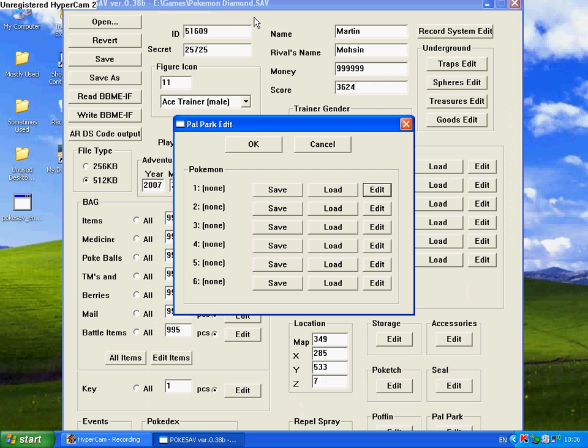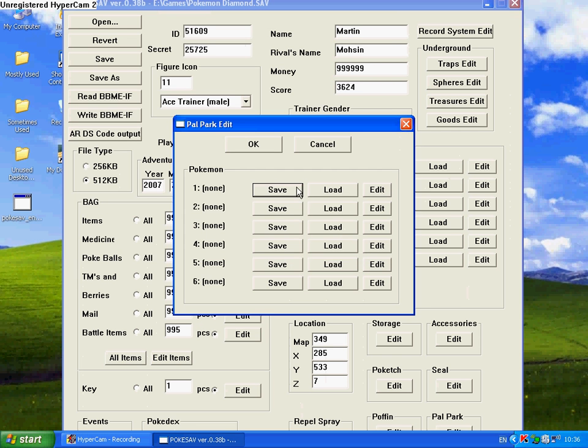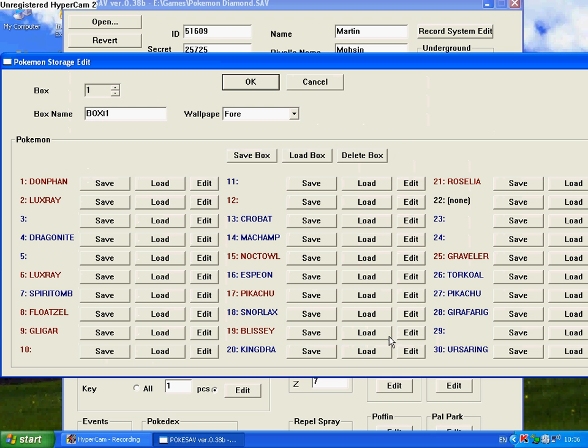After you edit everything and it's loaded, all the settings from Edit will be loaded there. You just hit Save — save it in a separate file because it will be saved as a PKM file. After that, you'd hit OK. Once it's saved, you can remove it from Power Park, go to your Storage — you can't edit the stats in Storage, so you have to go to Load and load from the previous save.